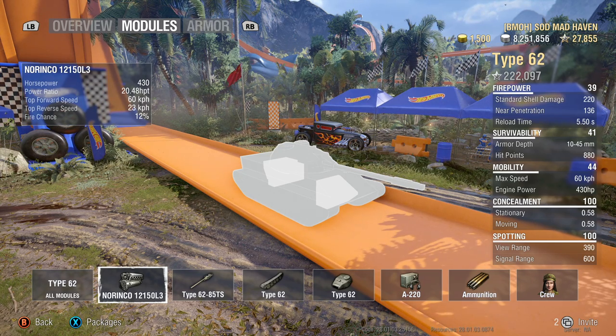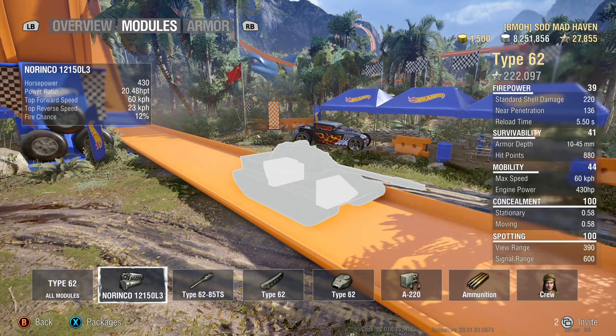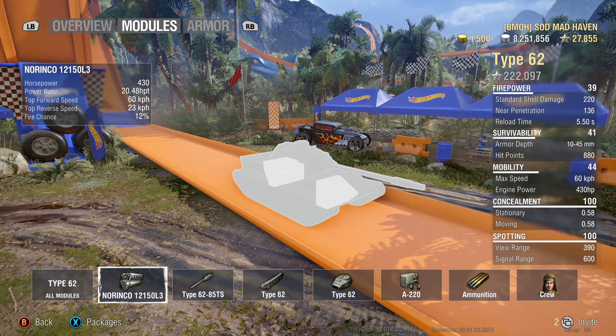A lot of these statistics are going to be a tad bit off due to the true vision test that is right now going on in plus one, minus one. So if you take a look at the concealment at the bottom right, it shows .58, but it is actually around .29 to .28 originally.